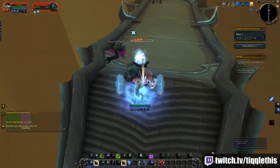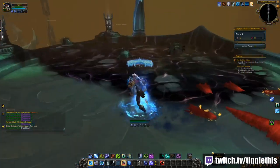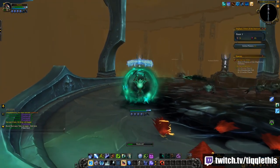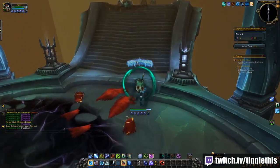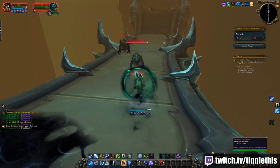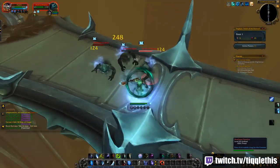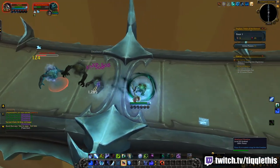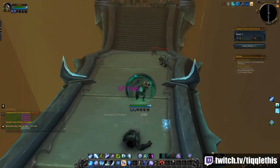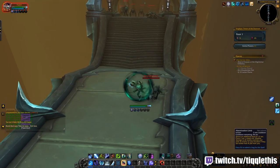Now let's use Fleshcraft around these mobs to see what it does. The essences are being sucked in - I can't move while it's channeled, which is unfortunate. If I could move I could get near other mobs. It's a two-minute cooldown so we'll wait for that to come back. With Abomination Limb, if a mob moves out of the eight-yard range it will yank them towards me, and when it yanks it does AOE damage to all nearby.